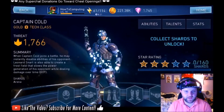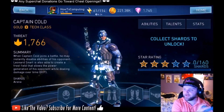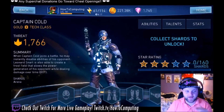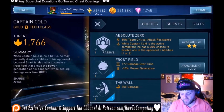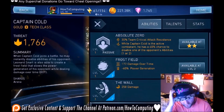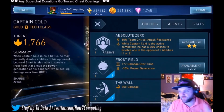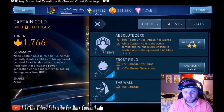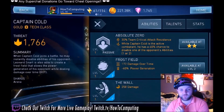We've got Captain Cold, and this says only in arena mode you can get him. I'm not 100% sure if that means he's going to be an arena season hero, or whether that means you can buy him with arena medals. I think it's going to be arena medals because they didn't announce any new arena season heroes, but he might be a season hero. His abilities include 30% team critical attack resistance, which I don't really like too much — it's kind of 50-50 for me. Critical attack resistance might get up to 50%, but you're still taking a massive amount of damage, and it's not as effective as boosting team defense by even 15%.